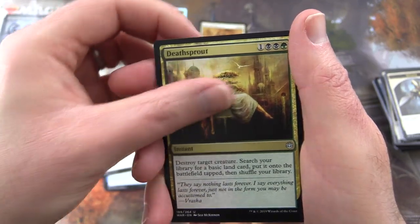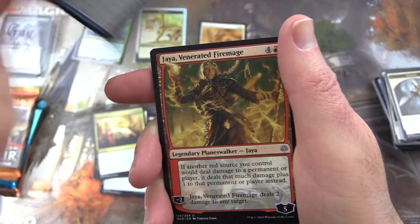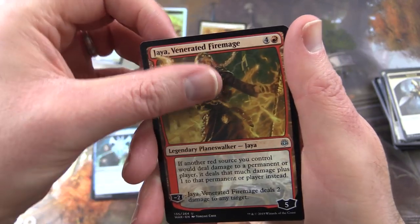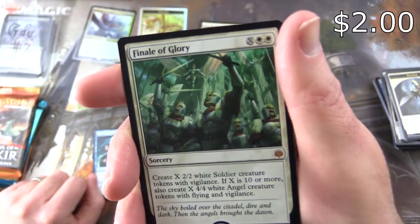Lore Drakkis, Lore-Rune Enforcer. Uncommons: Deathsprout, Bond of Insight, Jaya's — Venerated Loxodon. We'll pop that in as well. And a Mythic — yes! Finale of Glory.